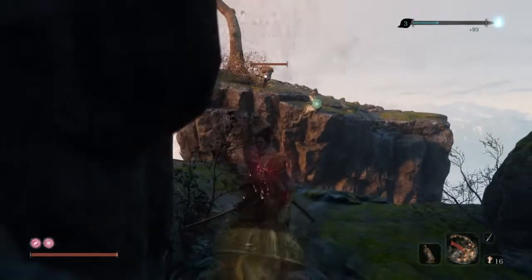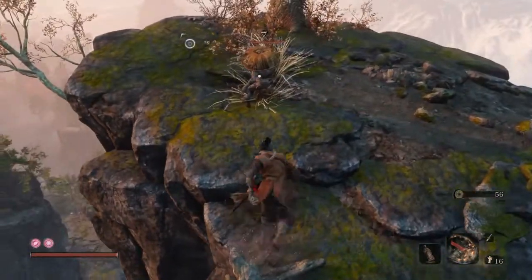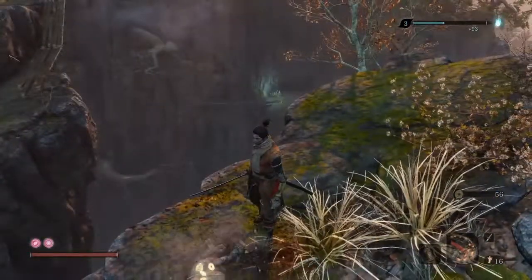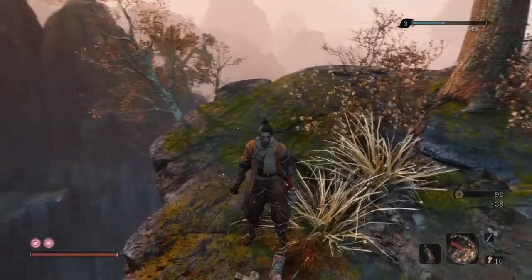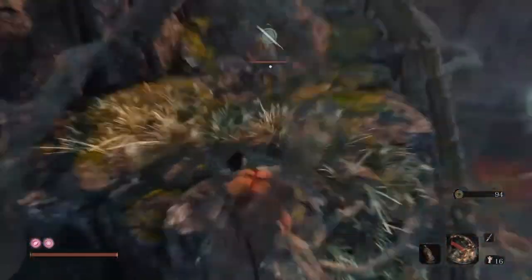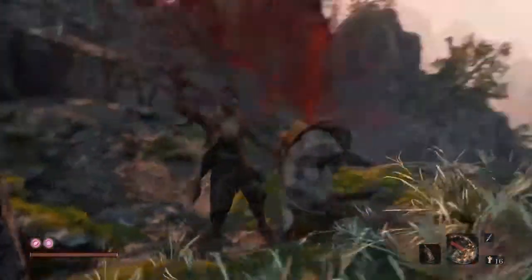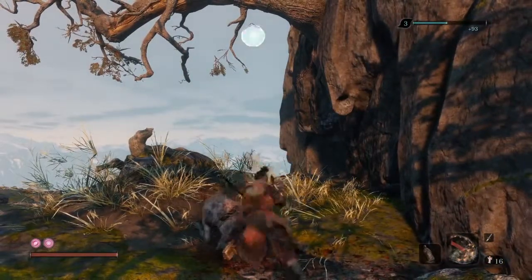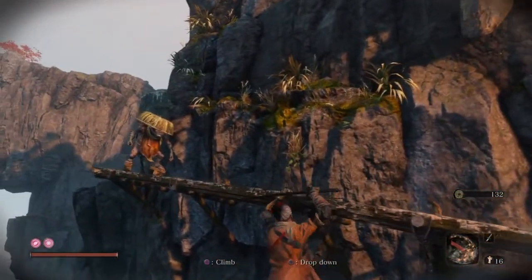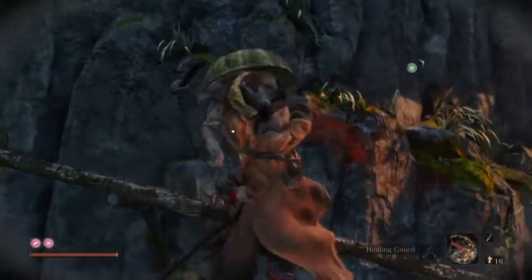The next half will be the farming. These little enemies here can all be stealth killed. We're gonna use our grappling hook to jump back across and take out the next little dude. Then we're gonna go up on this branch, grab onto the ledge, target lock this guy and do a death blow on him.